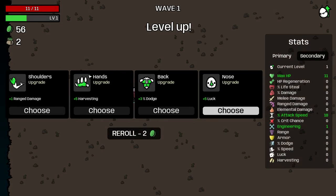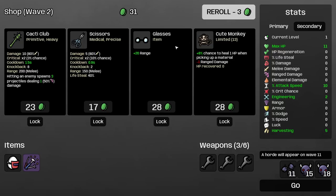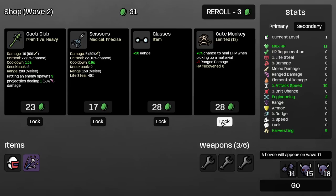Interesting — harvesting. I guess I'll grab some harvesting there. We want as many screwdrivers as we can get. Cute monkey will probably be good.